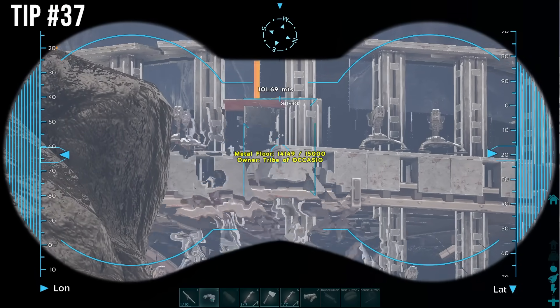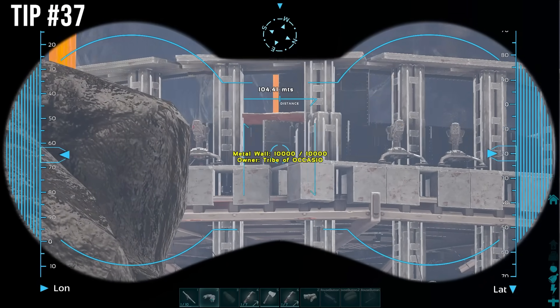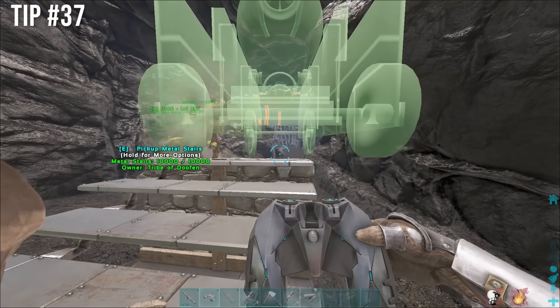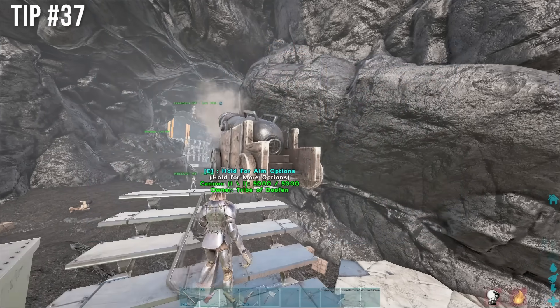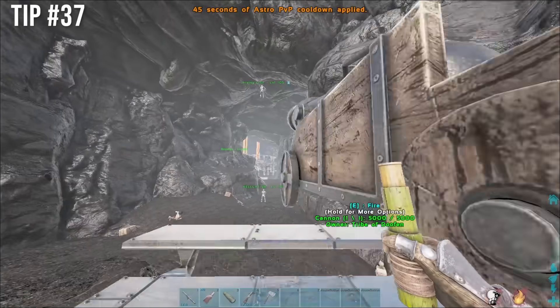If you're trying to cannon raid a base, all you have to do is spyglass at the place you want to hit, then aim straight forward when you take out the spyglass and place the cannon. Aim a little bit higher if you can. And yeah, done.